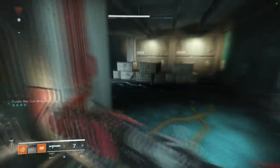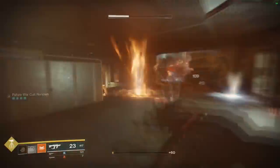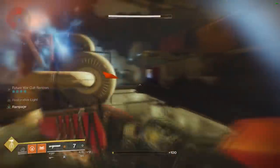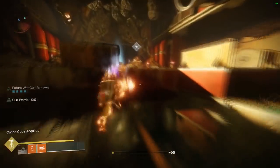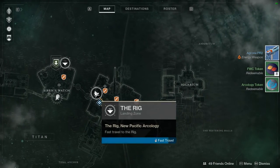After you have completed the lost sector for the second time after doing the public event, you're going to fast travel to the other area of the map. There should be a rally flag that has just spawned or is about to spawn, and you're going to rinse and repeat starting with the patrols again.